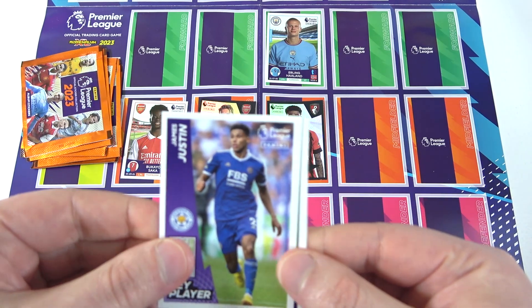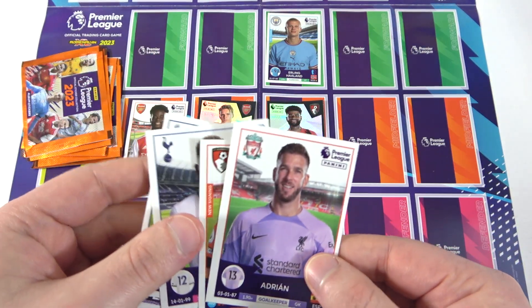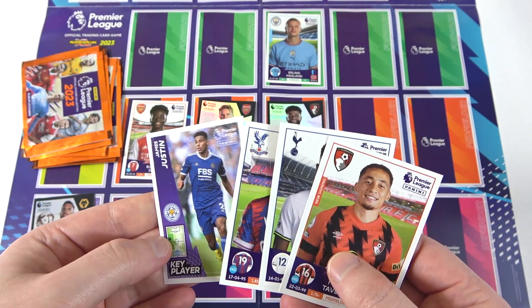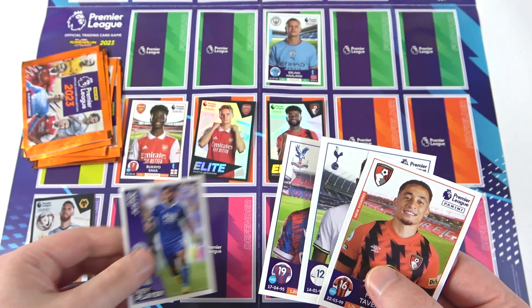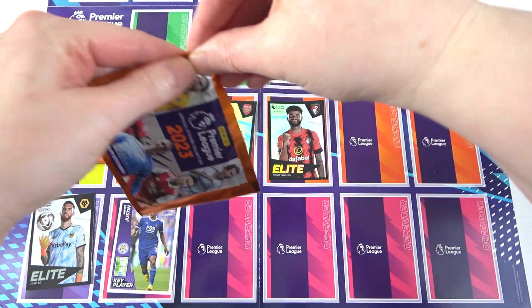We've got James Justin, Will Hughes, Emerson Royale, Adrien — can't use that — and Taveney. Okay, we've got a bit of a sucky one. We're going downhill. I'm going with Justin. Yeah, I guess — that's probably the best you could have done in that situation. Okay, come on then, let's hope for some good ones.